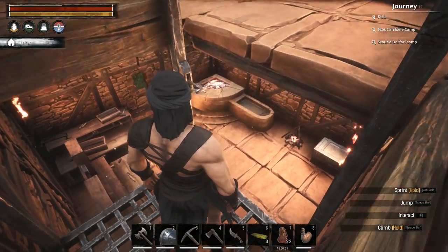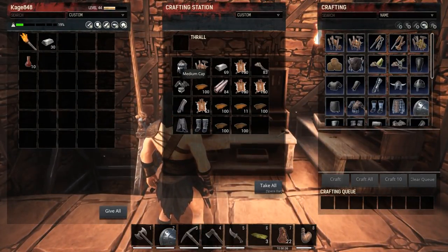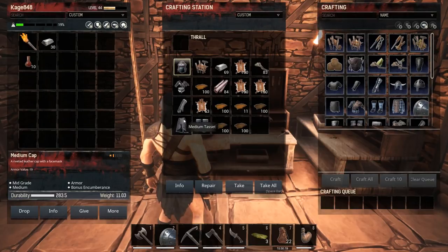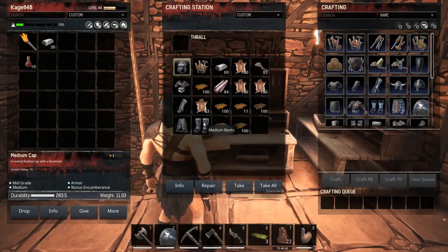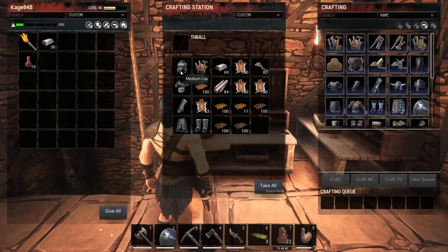Let me come down here and show you my second floor. I was using medium armor last video, but look at the weight on this armor — it's ridiculous. Medium armor is too heavy, especially when climbing. So I went ahead and made myself some light armor to do some climbing with. I kind of like that because it makes different armor worth it, which I think is really cool.